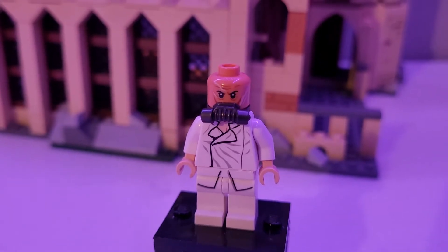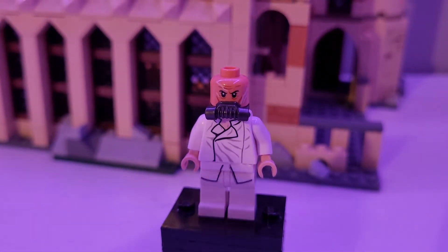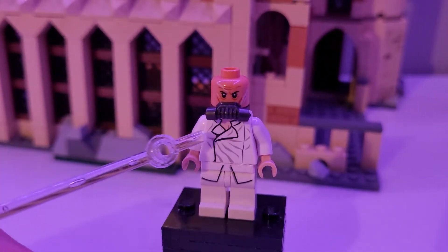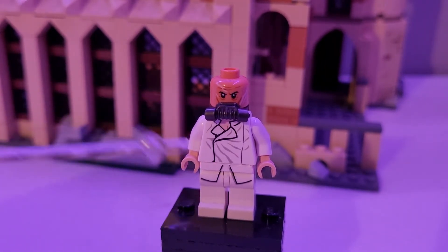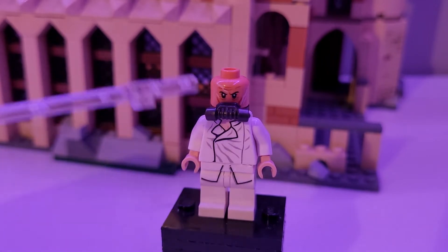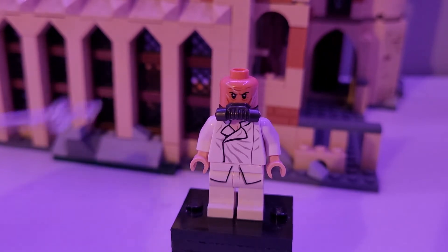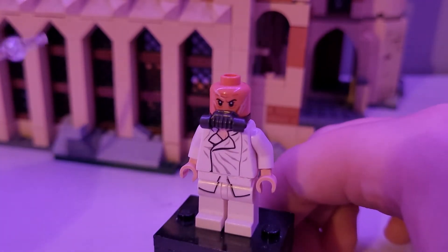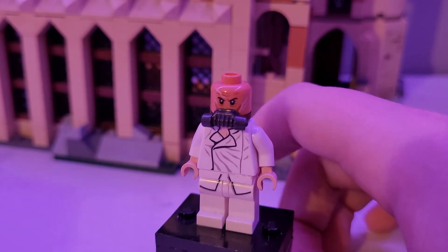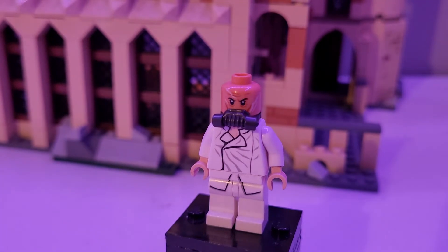Next we have Bacta Tank Boba. This is a custom figure — I used the torso from Han Solo from Carbonite, white arms, tan hands, Joker legs, a breathing mask from a Hydra agent, and the head from Boba Fett. This goes along with the bacta tank I built, which isn't very accurate but gets the job done.